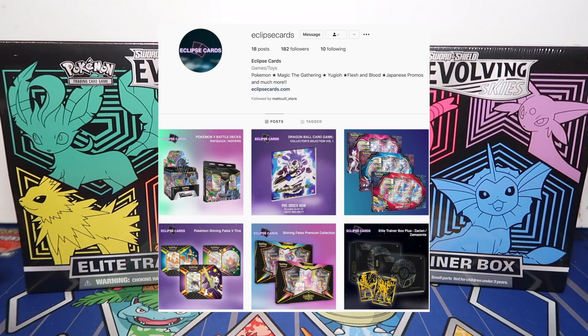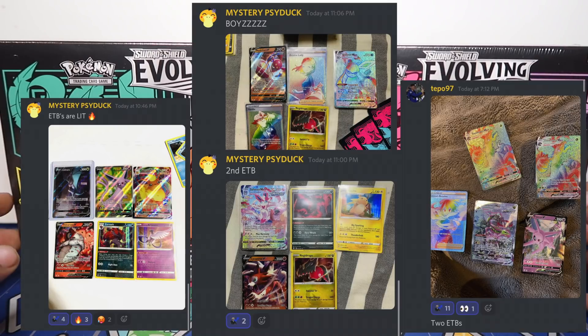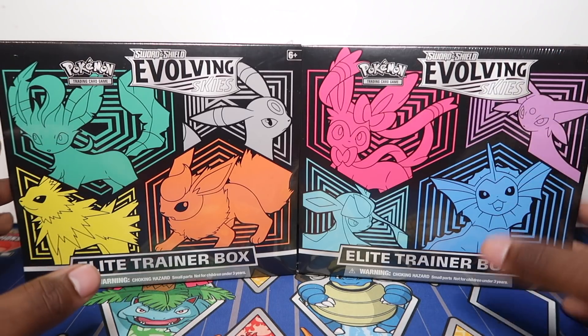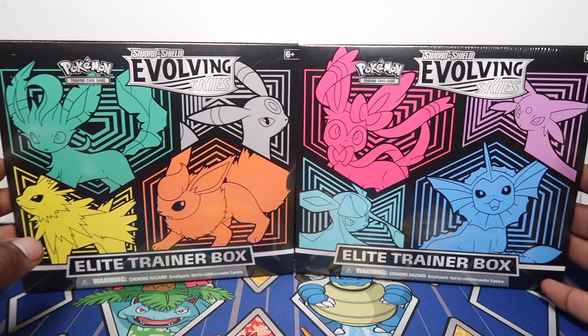Shoutout to Eclipse Cards for the hookup. In my Discord, a few people managed to find these in their local card stores and they managed to get some cool pools. Some of the pool rates they pulled are great — there are so many secret rares and full arts I still need from this set, so hopefully we can pull them today.